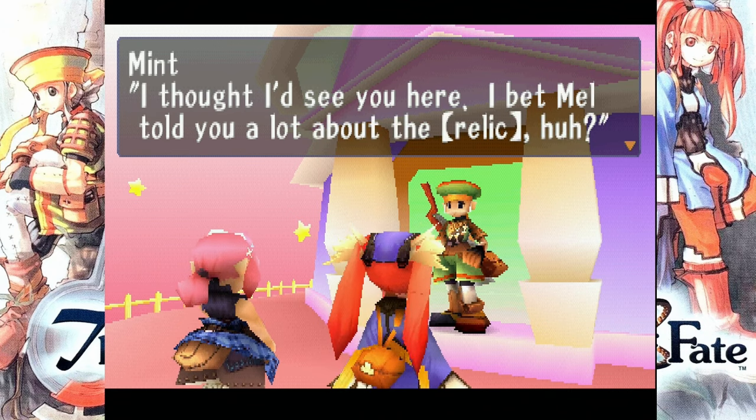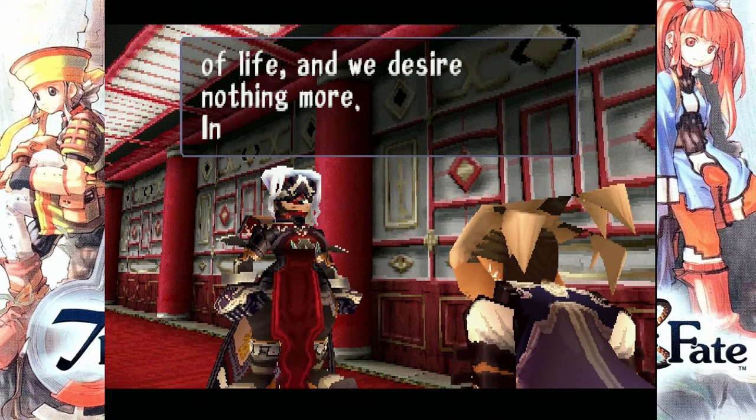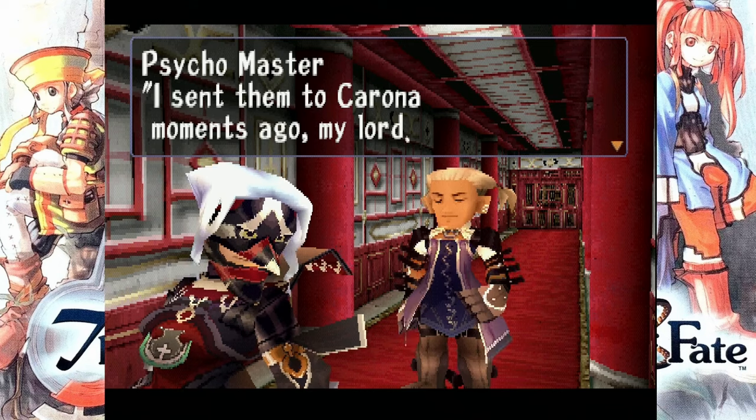After walking past Mint and Elena, who also showed up, you get another reveal: the big baddie himself, Doll Master. What an awful name. You could have called yourself anything else — his right-hand man Psycho Master sounds way cooler than Doll Master. You also see him here, and I sense a theme coming along. Back to Klaus we go! We open the box and a child pops out.